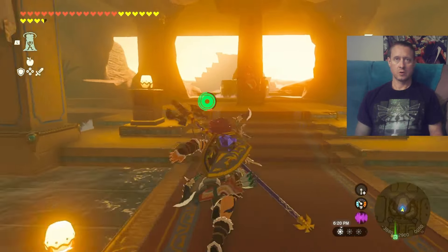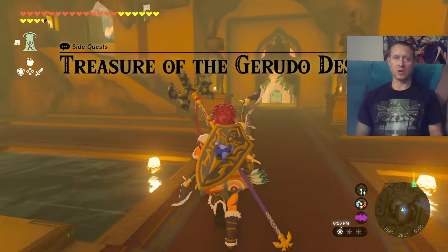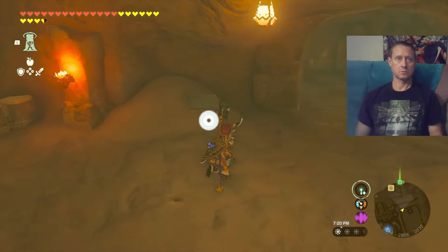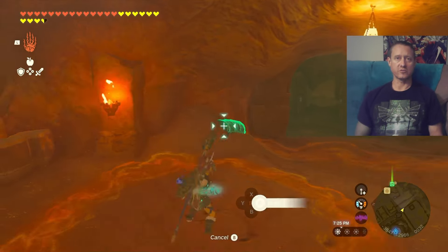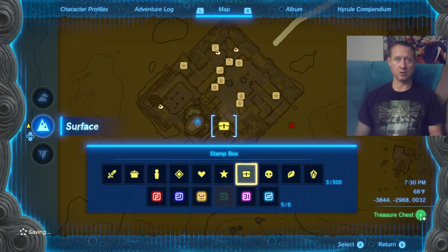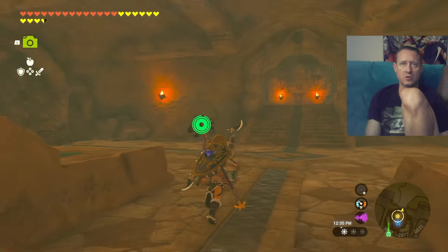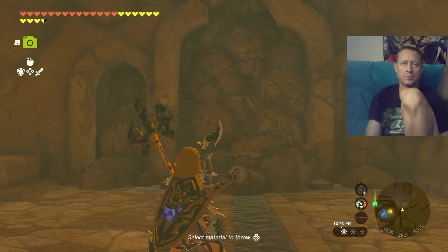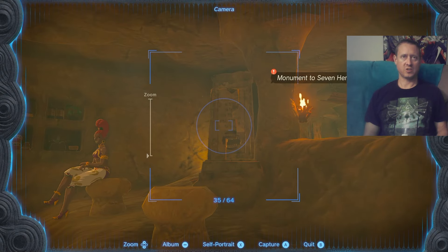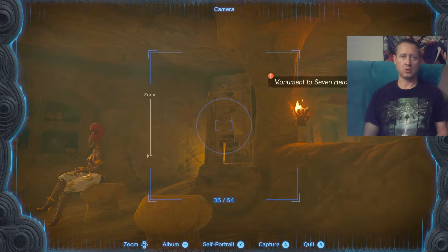We're going to go ahead and talk to the princess again, and she's going to invite you to do a side quest. Here is one of our quest givers. Right here at this wall, take a sharp left and blow up the bomb wall — it'll take us to another one. Getting back to pictures — this one is tricky, but it doesn't have to be perfect as long as that little red quest marker is on screen.